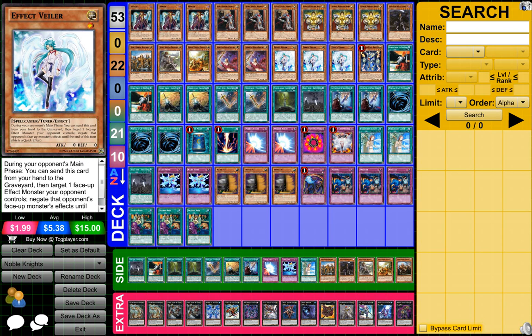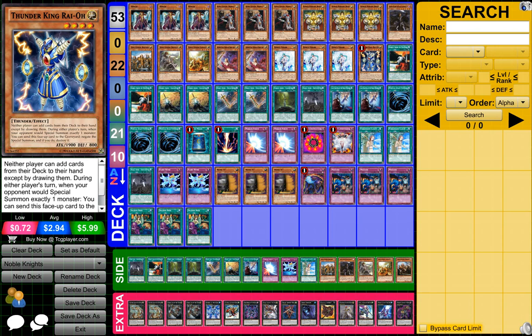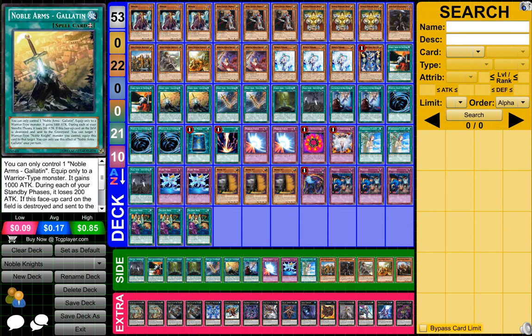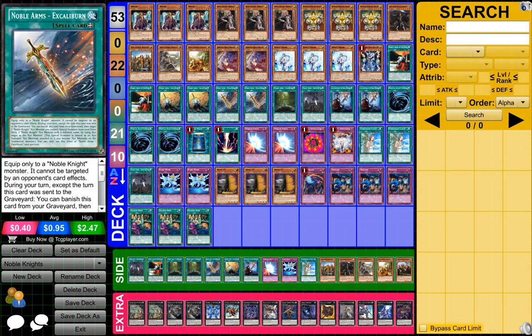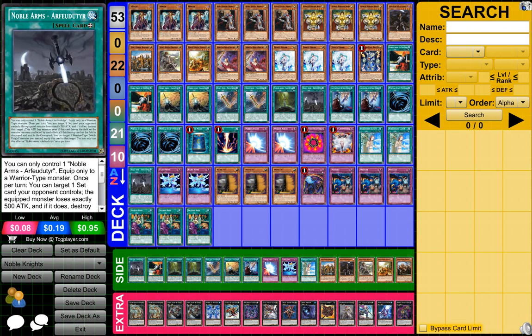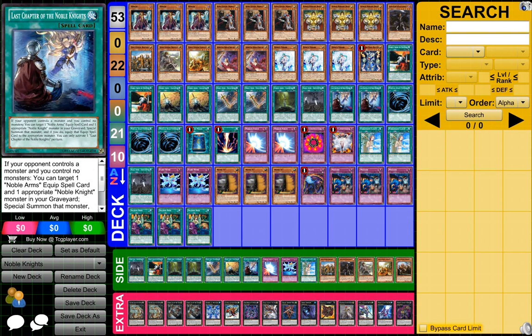You need one Queen's Knight of Noble Arms, three Effect Veilers, one Thunder King Rai-Oh, two Noble Arms of Destiny, two Noble Arms - Gallatin, two Noble Arms - Excaliburn, one Noble Arms - Caliburn, one Noble Arms - Arеadbhair. All these spell cards here are Noble Arms. Then you need two Last Chapter of the Noble Knights.